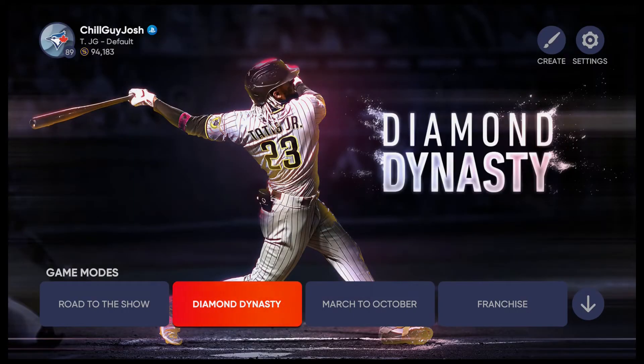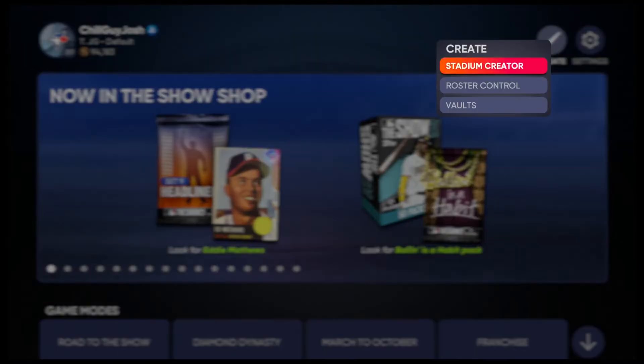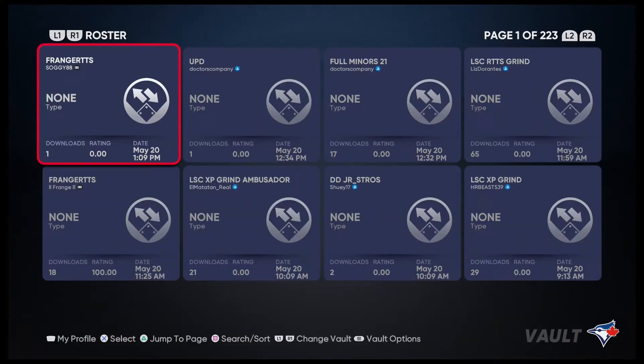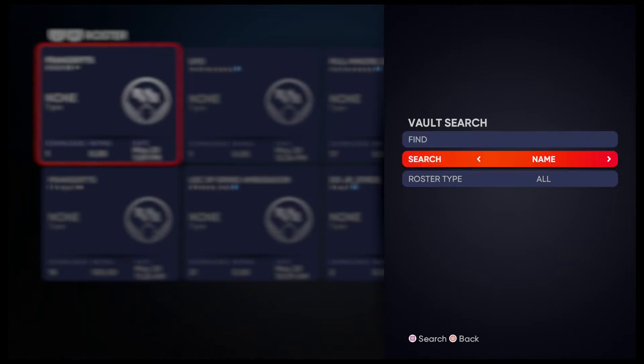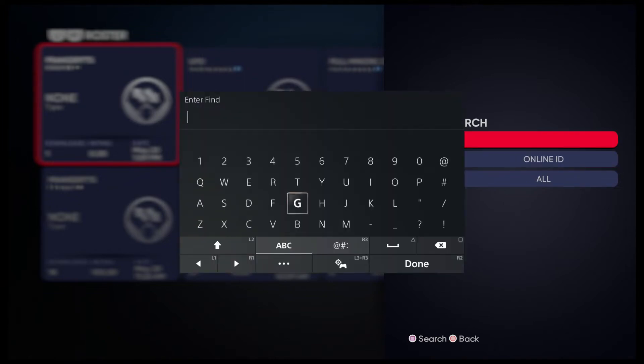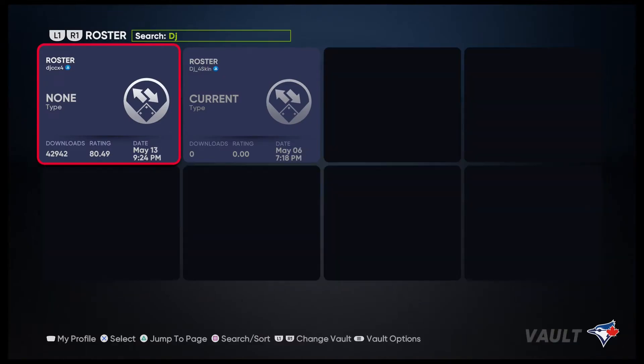So the first thing you want to do — go to the main menu when you load up after pressing options or whatever button you have to press. Get into that section, then go all the way up to the create tab and go down to vaults. Once you get to the vaults, press R1 on the logo and it'll take you to the roster vaults. Press square to search, then go to search by online ID.